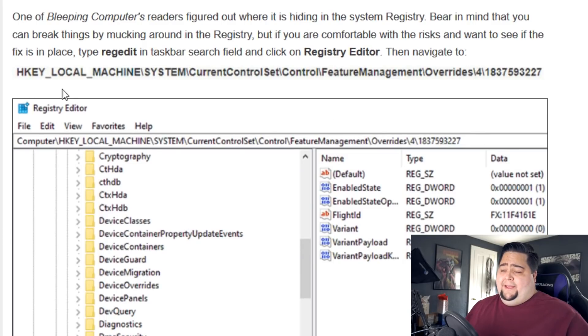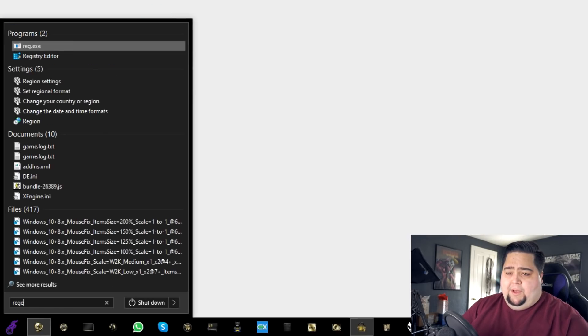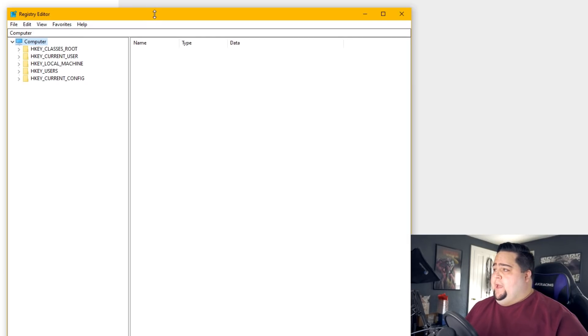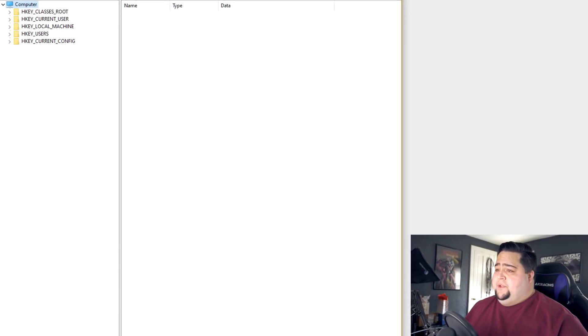If you weren't able to remove it yourself and you want to check if it has been removed, I'll leave a link to Hot Hardware's article that covered this earlier today, as they have exact directions on how to do this. It basically involves going into the registry editor, but you don't have to mess around with anything in there. To check manually, hit your Windows key, type regedit, and open up regedit.exe to bring up that window.